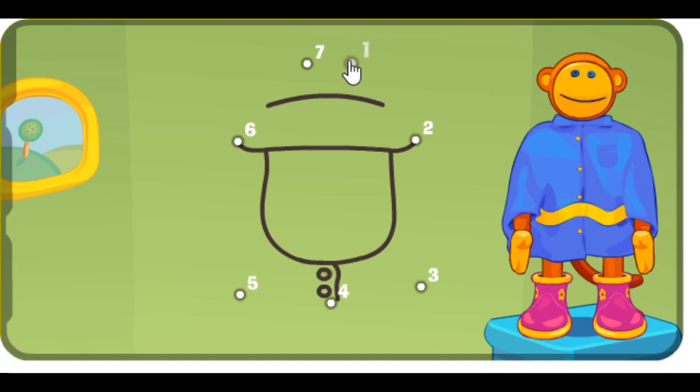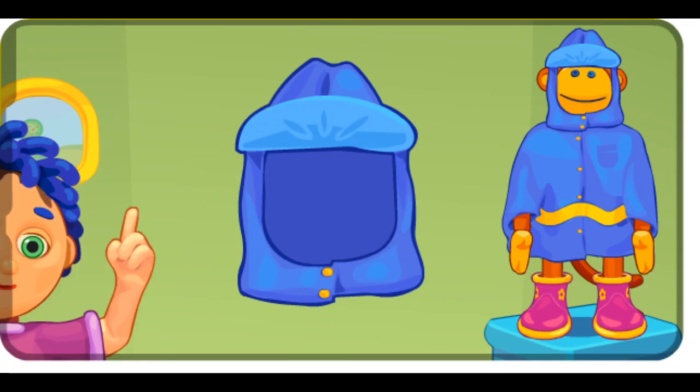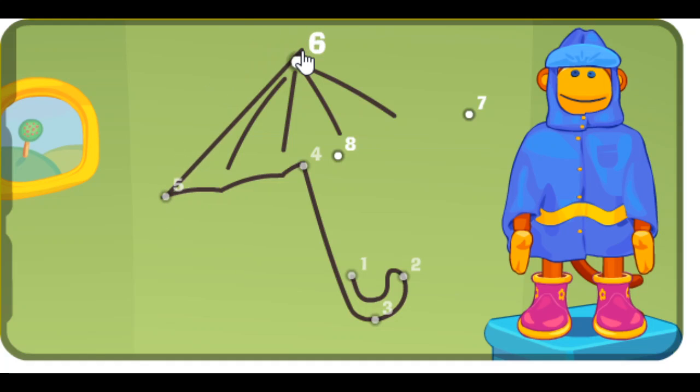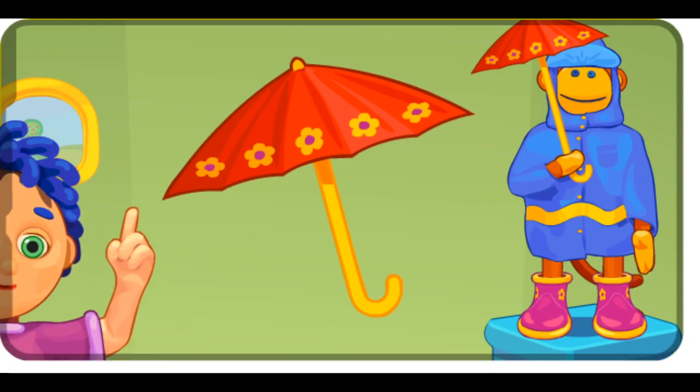One, two, three, four, five, six. What is it? Seven. Poco pippity puff. It's a raincoat. Mine has erased it. One, two, three, four, five, six, seven. What is it? Eight. Poco pippity puff. It's an umbrella.